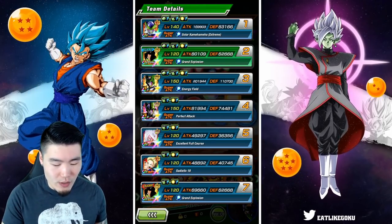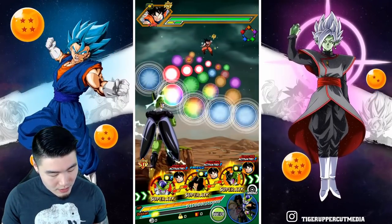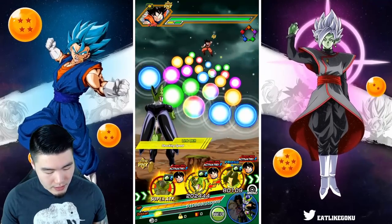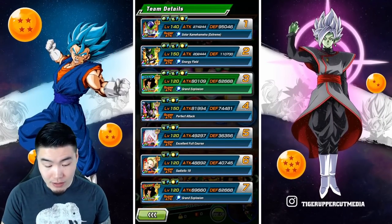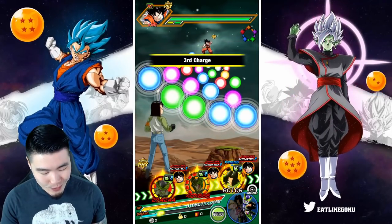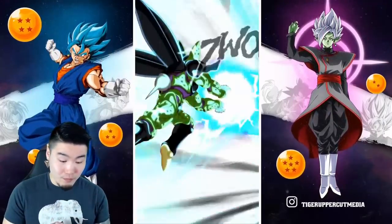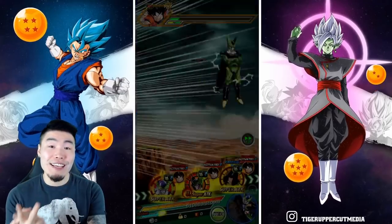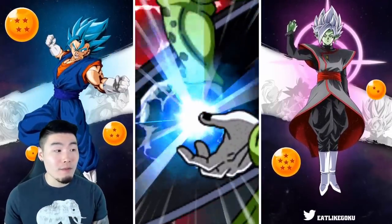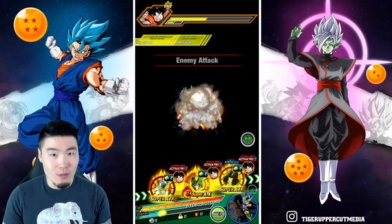Now let's jump into the gameplay and see what he can do. Before we give him any orbs, he currently has 83,166 defense — not too bad. We give him six orbs, so he does get the extra 30% attack and defense. We're also going to link him with the Cell right here, so he now has 95,046 defense. We also get the full 24-Ki super with the Fizz Cell, which is pretty exciting. His first attack is 1.9 million, close to 2 million — keep in mind he stacks every single time he supers.